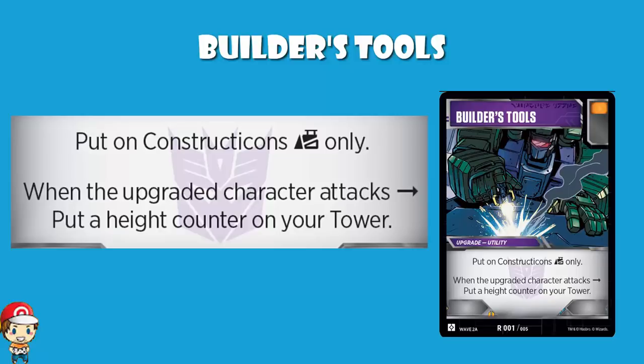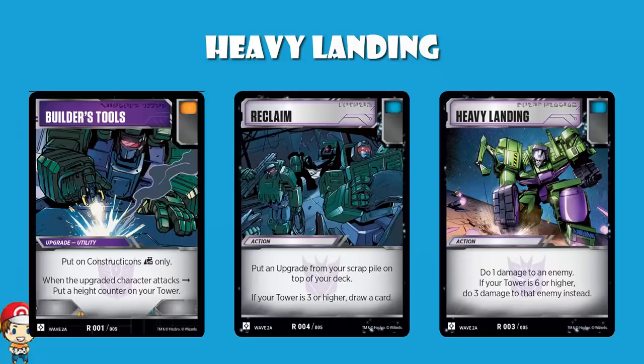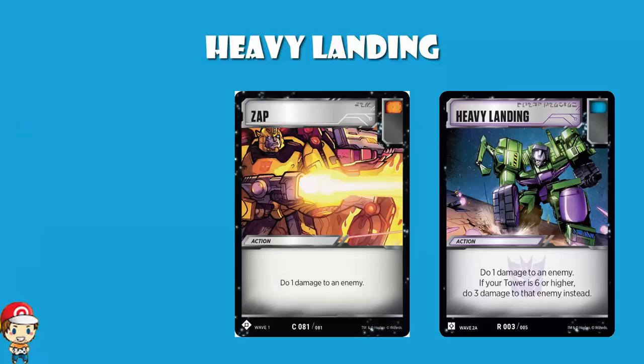Speaking of having a big tower, Vector Sigma went and revealed Heavy Landing. It's another blue icon — and these battle cards are more blue than anything else: two blue, one orange, one white, plus the Enigma which is obviously green. Heavy Landing does one damage to an enemy. If your tower is six or higher, do three damage to that enemy instead. Frankly, this is zap — this is just zap with a blue icon. One of the most important things to point out is, if you want to be playing zap but want a blue icon rather than orange, i.e. you want to do cheeky damage, not attack damage, but also want to go heavy blue and defensive — this is redonkulous, ladies and gentlemen. This could just be played literally as zap with a blue icon.